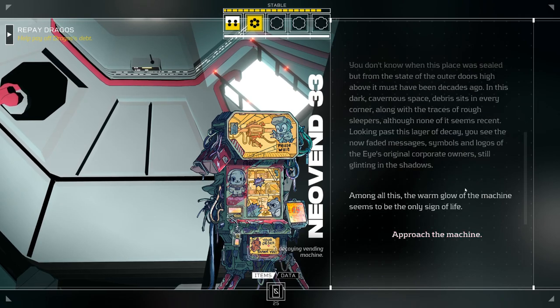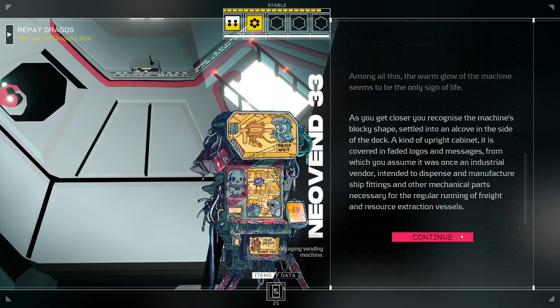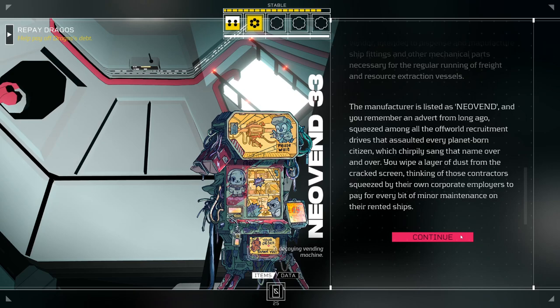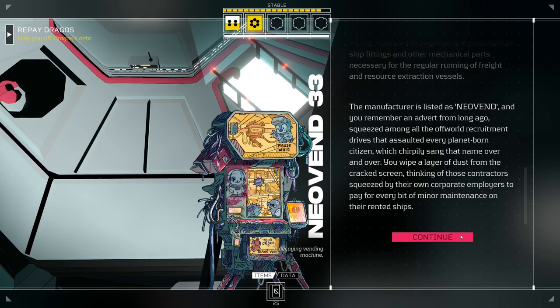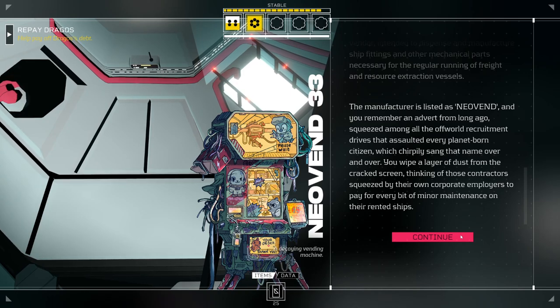The warm glow of the machine seems to be the only sign of life. As you get closer, you recognize the machine's blocky shape settled into an alcove — a kind of upright cabinet covered in faded logos. It was once an industrial vendor intended to dispense ship fittings and mechanical parts for freight and resource extraction vessels. Manufacturer listed as Neovind. You remember an advert — 'Neovind, Neovind' — thinking of those contractors squeezed by their corporate employers to pay for every bit of minor maintenance on their rented ships.